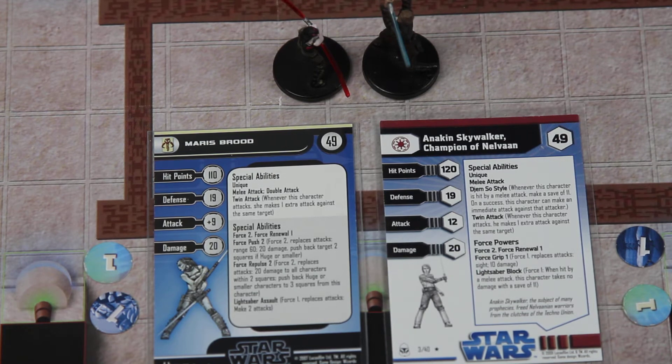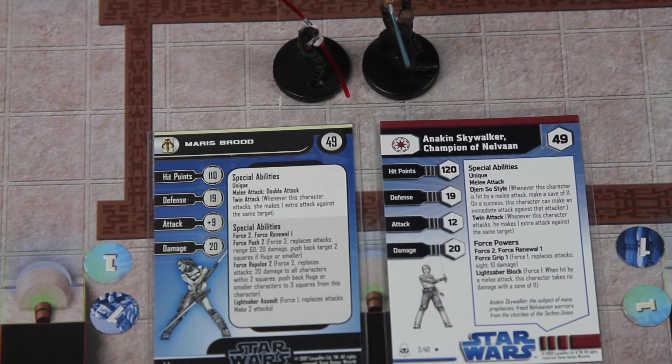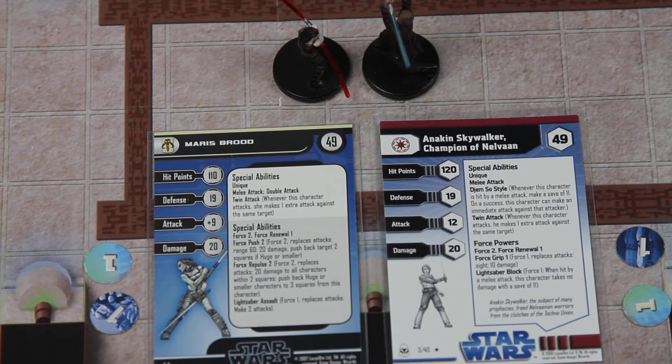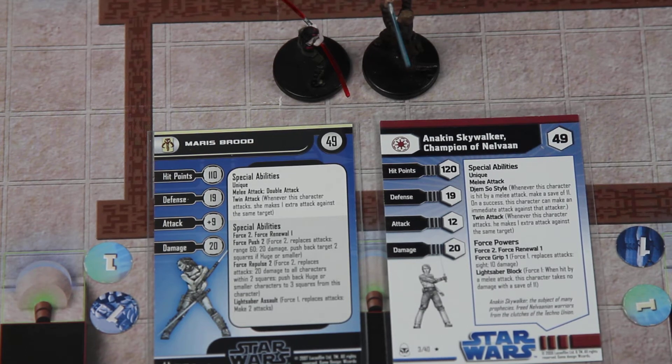Against Maris without using any force points — just a save of 11 or more. Both characters start off with two force points and they both have force renewal of one, so every time they activate they'll gain that extra point. Maris has Force Push 2, which does 20 damage and pushes the target back two squares. She also has Lightsaber Assault, so for one force point she can attack twice, effectively still doing four attacks. Anakin has Force Grip which does 10 damage, and he also has Lightsaber Block so he's able to block melee attacks.